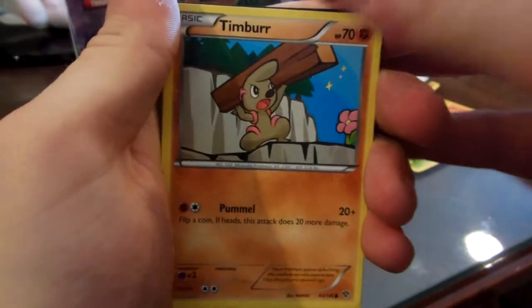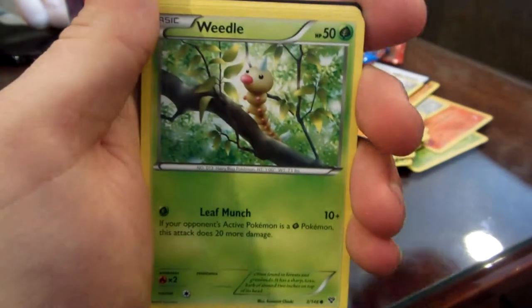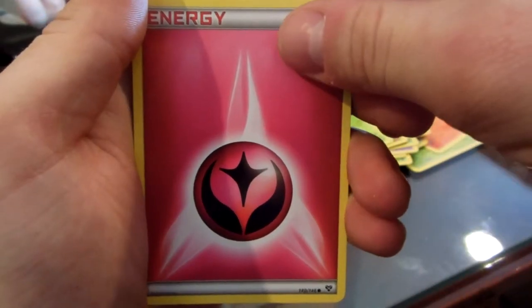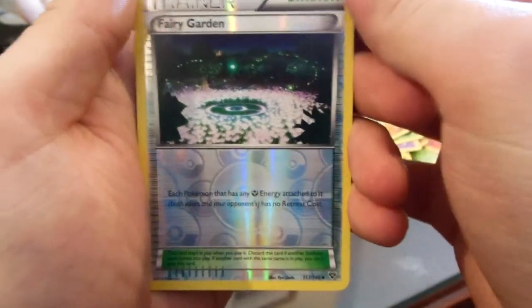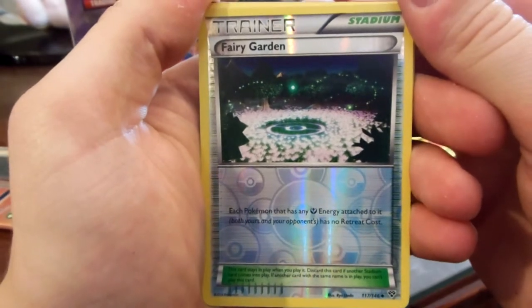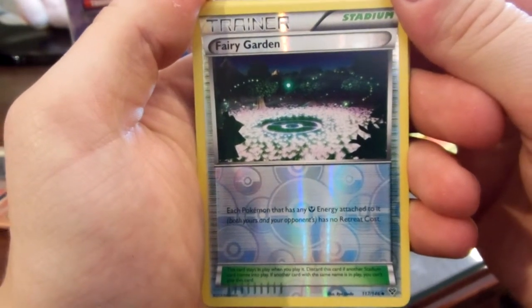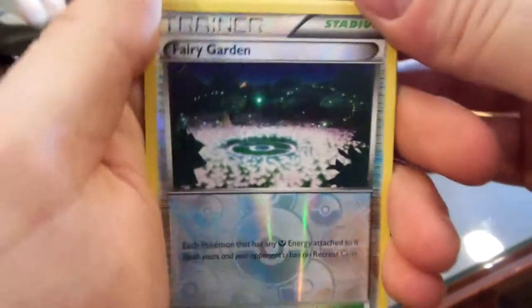I was so excited when I saw the mailman put this in the mailbox. Dwebble. Another Electric Energy. Weedle. Fairy Energy. Skitty. Reverse Fairy Garden — I've never seen this card. Each Pokemon that has any Fairy Energy attached to it has no retreat cost. It's pretty cool, I guess, if you're running a Fairy deck.